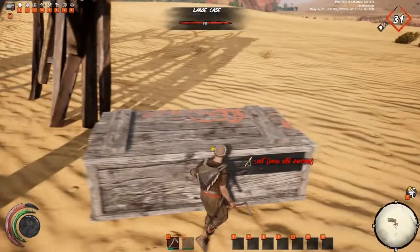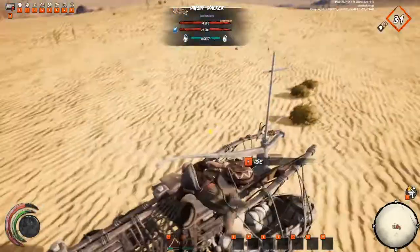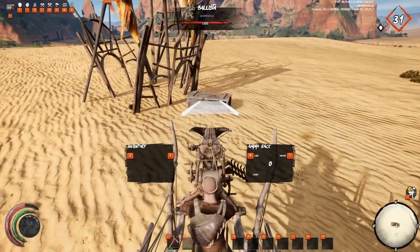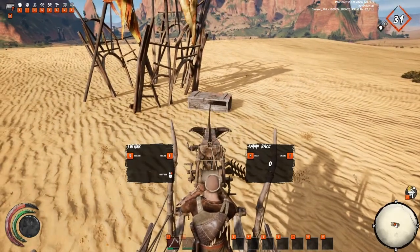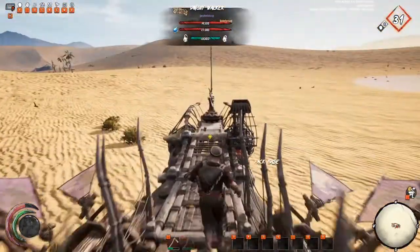So these boxes — we hit a large crate that says 'drag with harpoon,' which makes sense: drag with a harpoon. What I found out is you don't only have to drag those with your harpoon, you have to make them flip or smash them into things. So if I shoot it with the harpoon — make sure you hit F and not right-click, because right-click will unhook it.